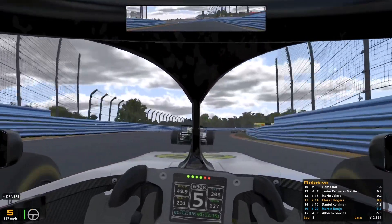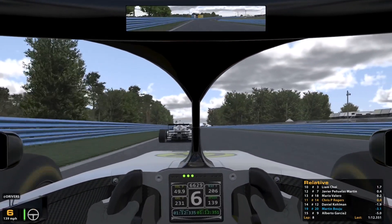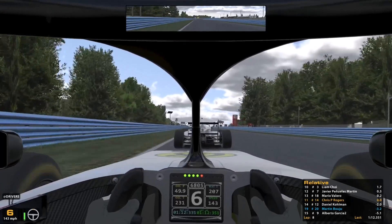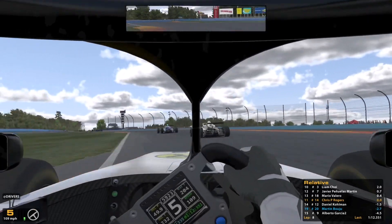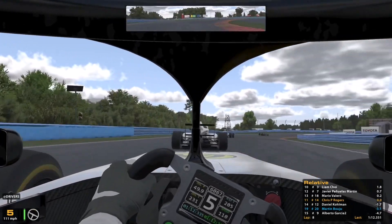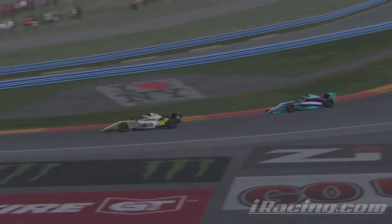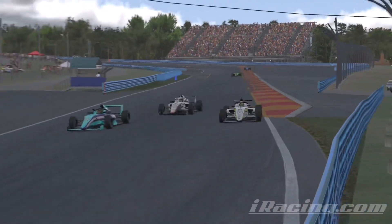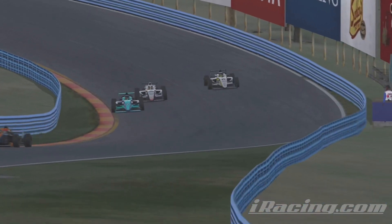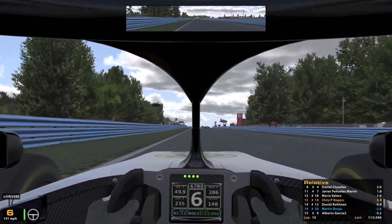As we hit T1 we're carrying way too much speed — we try and throw it in but we're out onto the kerb. That's going to cost us some speed and invite Martin to make the easiest pass he's made all race. Not only that, he opens up a gap for Valero to go through too. A really costly mistake into T1 has cost us two positions, down from 11th to 13th. We keep on the back of these two guys still battling hard, hoping for some contact in the inner loop, but we all get through cleanly.